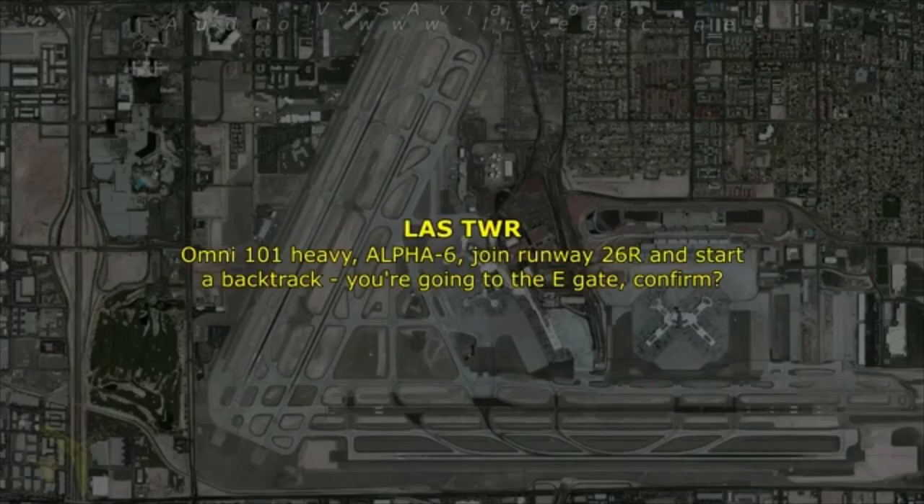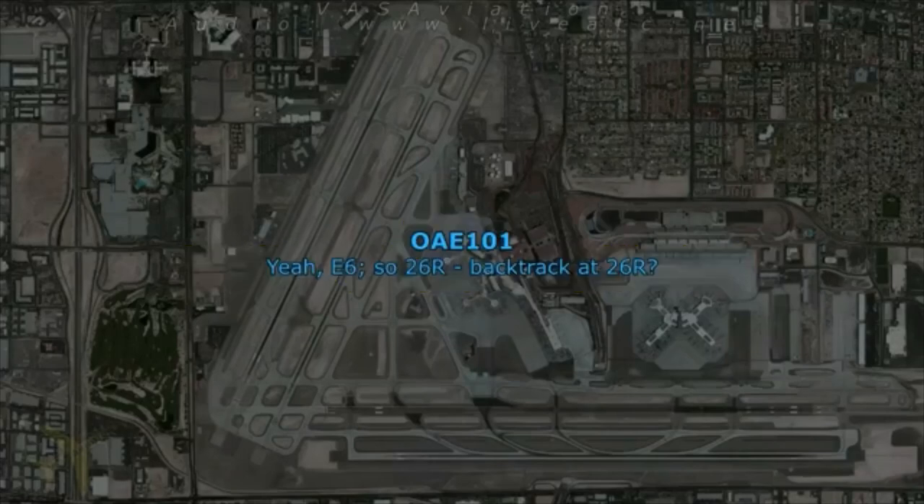Army 101 heavy, Alpha 6, join runway 26 right and start a backtaxi. You're going to the Echo gate, confirm? Yeah, Echo 6. Backtaxi on 26 right? Yes sir. Call ground point 1. That's ground point 1 for Army 101 heavy.